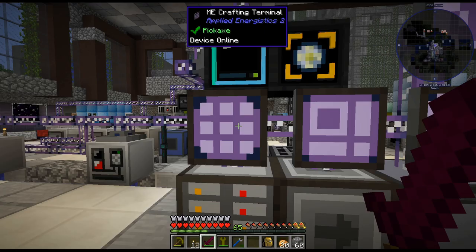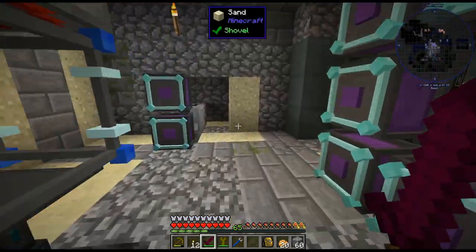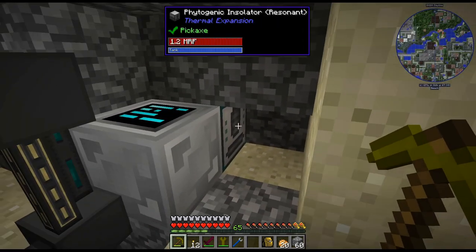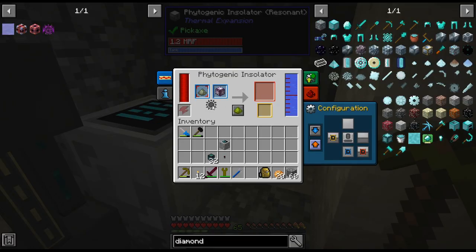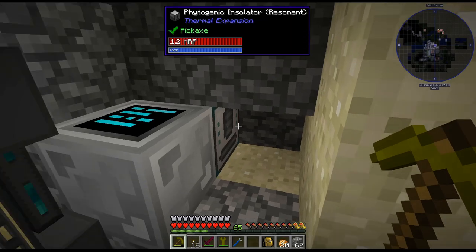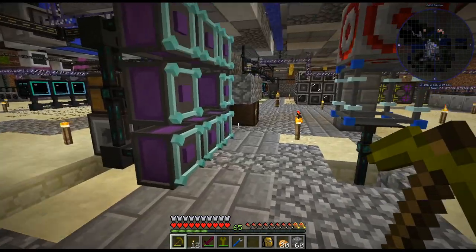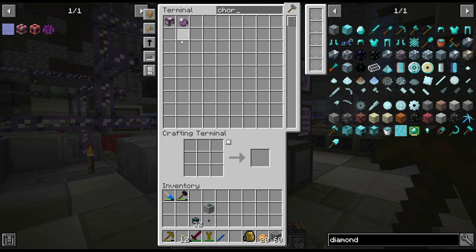Hello, my name is SkarX82 and welcome back to our factory playthrough. Last episode we got our phytogenic thing set up and I don't know if it actually needs sun, because I have a block over it and it works fine. So maybe I was just thrown off by the sun thing. We only got like 65 out of it - 64 and then there's one there. I may have thrown some in the AE system, I can't remember.